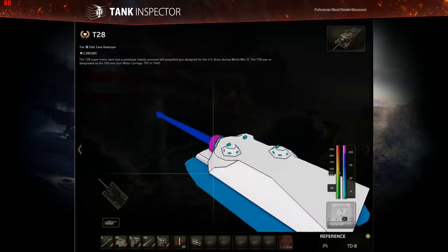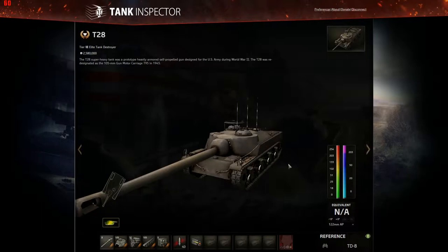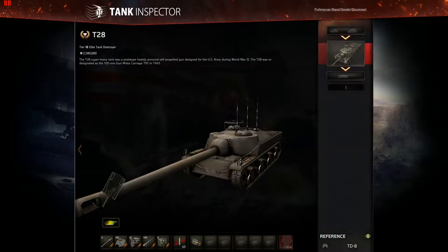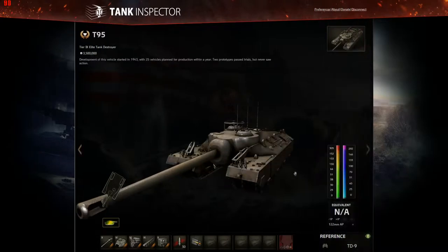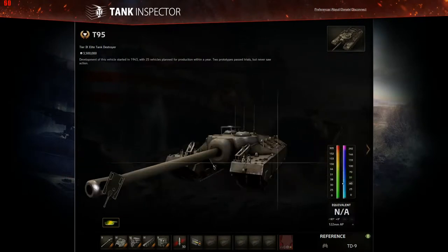While we're here, let's take a quick look and show you the exact differences between the T-28 and the T-95. In reality there were no differences — they're the same machine, just two different prototypes renamed the T-95 Gun Motor Carriage in 1945. The T-95 is the T-28 — just the T-28 with a new name, an extra set of tracks, and some spaced armor stuck over the side to accommodate the track extensions. That's pretty much it.